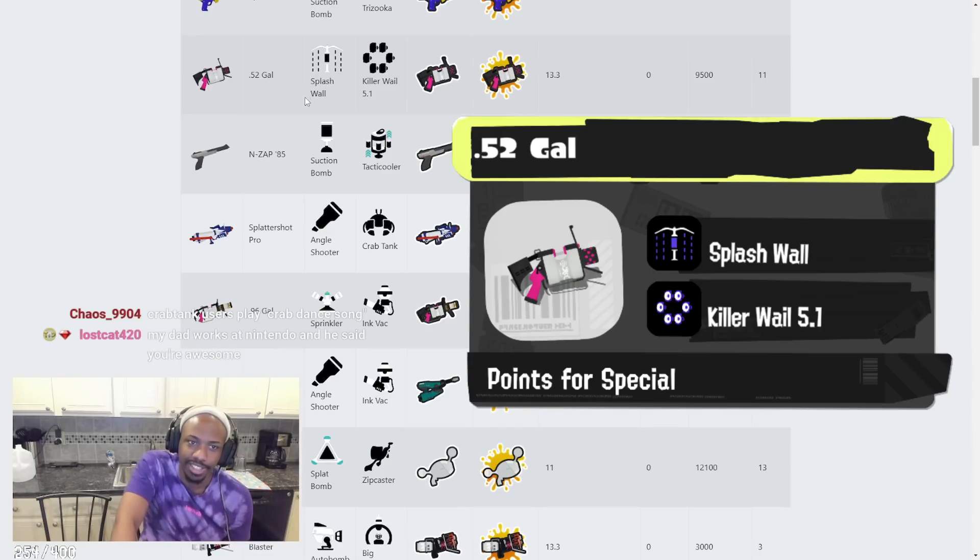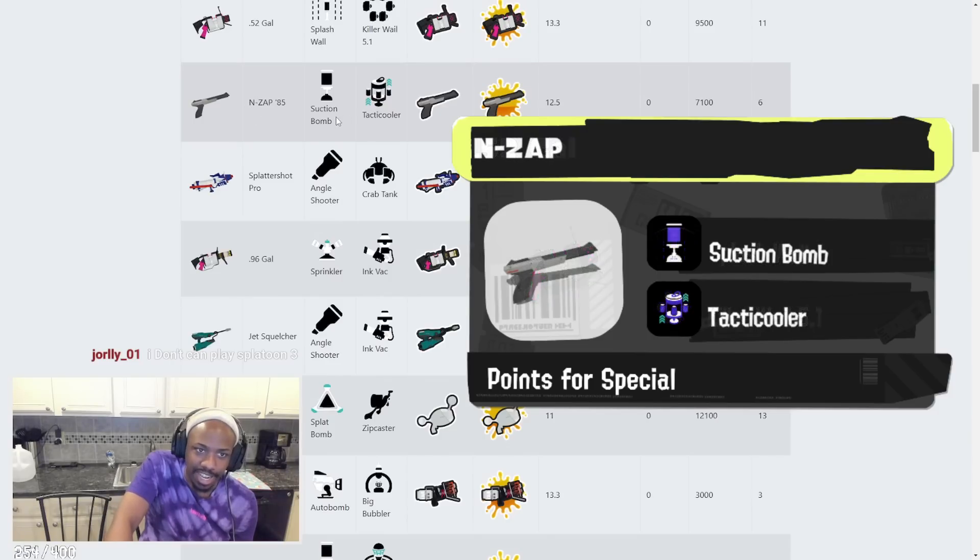52 Gal has Splash Wall and Killer Whale 5.1. That's great — obviously this is a two-for-one kind of deal. Splash Wall has always been good with .52 Gal since Splatoon 1. Killer Whale 5.1 — we've seen its purple trail, it's been really good as an assisting kind of weapon, so that's pretty decent.